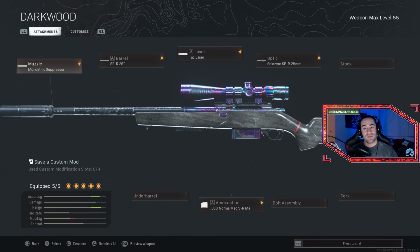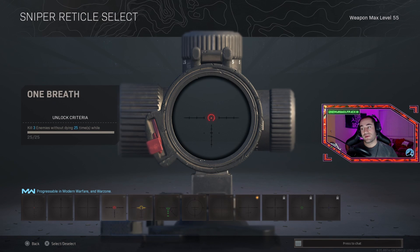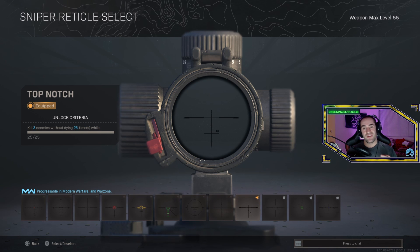This is how I have mine kitted out — pretty much standard. Monolith suppressor, longest barrel, 300 normal round mag, tac laser for ADS speed, and then the standard scope. However, I do opt for this reticle instead of the standard one or maybe one of the ones some other guys use. I just prefer this one because I think it's the cleanest and it just looks the nicest, and for me it just works the best for all my snipers.